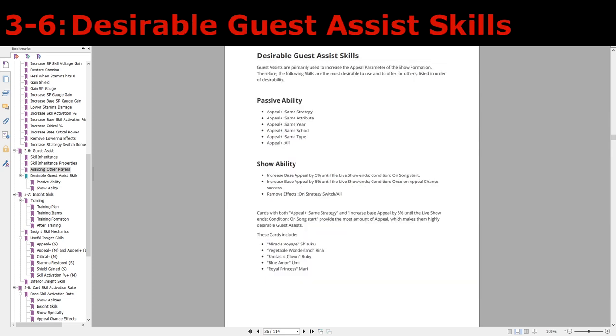Now let's talk about what kind of guest assist skills are desirable. For the passive ability, as you'd expect, it's just boosting the appeal of your cards — big appeal number means big voltage number, so boosting appeal is never a bad thing. For the show abilities, the same principle applies. There are plenty of show abilities that increase appeal, but the most desirable are the ones that increase base appeal for the entire song. An alternative are cleansing abilities, since some players don't have any cards that can do that — making cleansing also a desirable option for a guest assist.